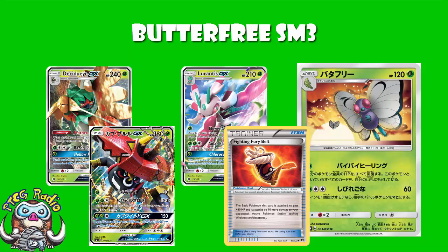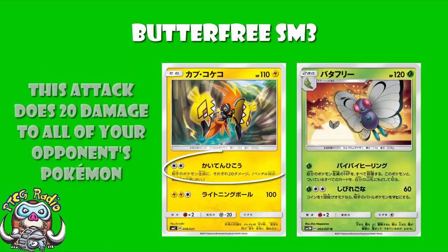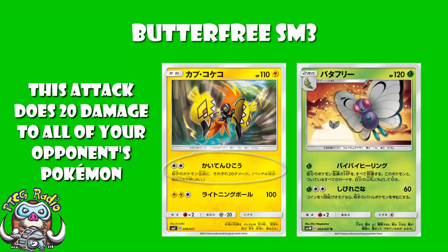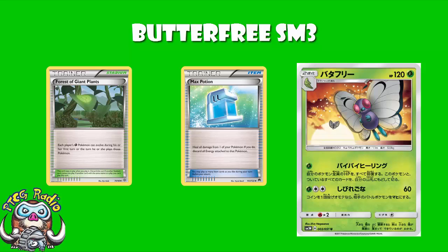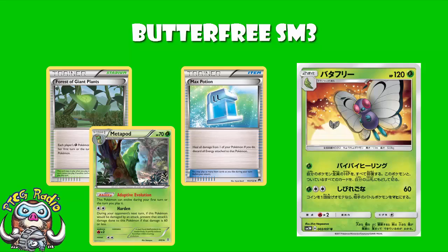If you're against a spread deck — let's say something playing the promo Tapu Koko that for a Double Colorless does 20 damage to all of your Pokemon — you just let your opponent attack for a couple of turns, then you bring out Butterfree and heal entirely. It's like a Max Potion for all of your Pokemon at the same time, where you don't have to discard the energy. And because of Caterpie and Metapod's abilities, you can actually drop this as a surprise — your opponent won't necessarily see it coming when you go Caterpie, Metapod, Butterfree, Grass Energy, pop it in the active, heal everything. Life is good.